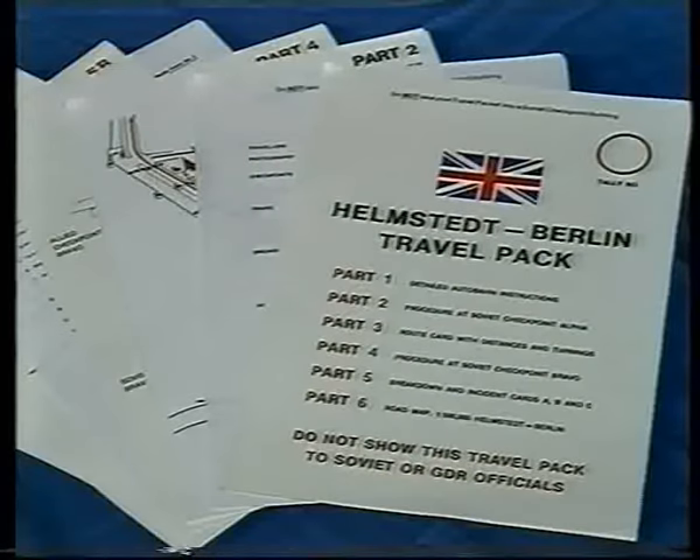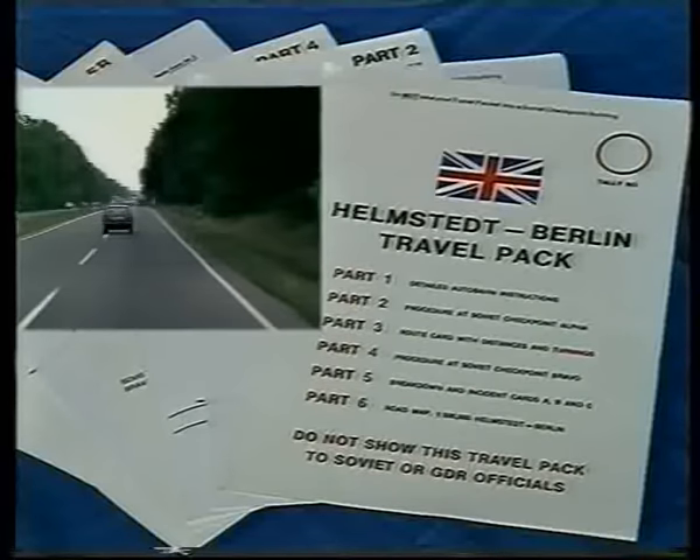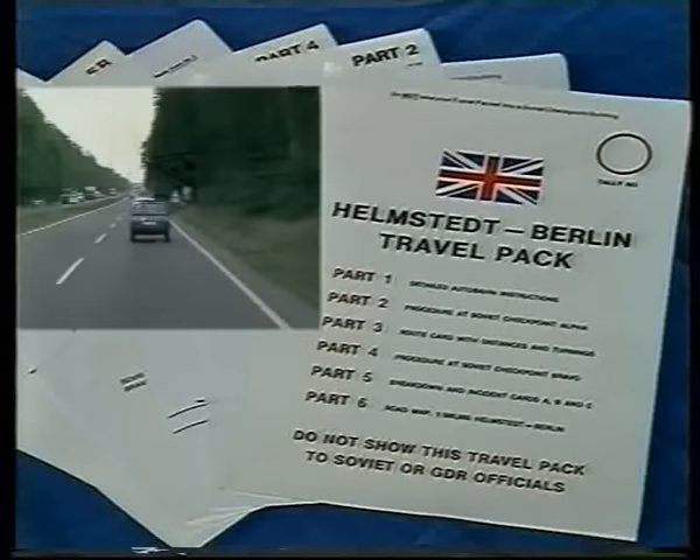You should have in your possession a travel pack which gives you all the details required for your journey along the Autobahn corridor. You do not need to worry about the trip. If you listen carefully to this brief it will give you all the details that you require. You will also, of course, be in possession of the travel pack throughout your journey.